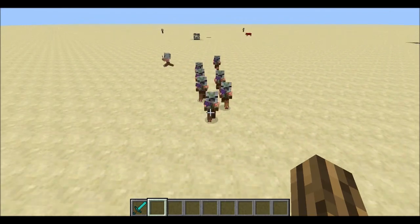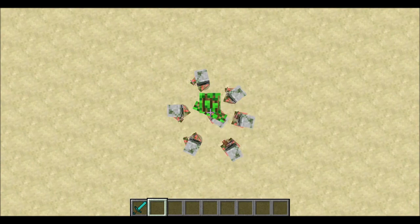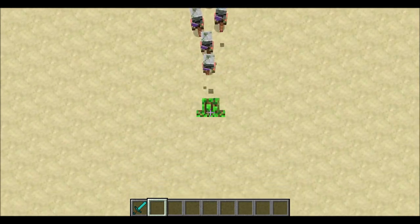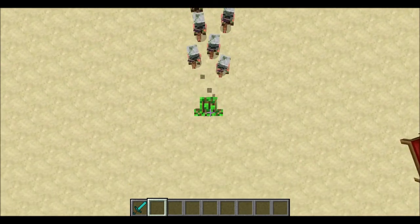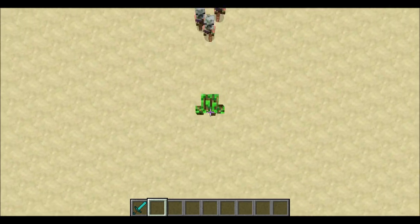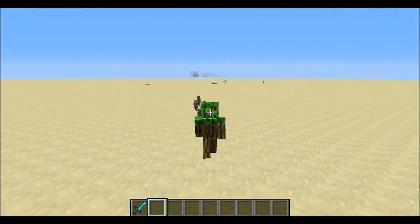Look at the speed they go at — you literally have no chance. I'll just go into F5 and look down. I'll just be sprinting. Even though he looks like he's getting closer to me, he's getting pushed back, and that's because he's actually touching me. When I sprint jump though, I will lose him. That's the only problem with them — they're just too fast.